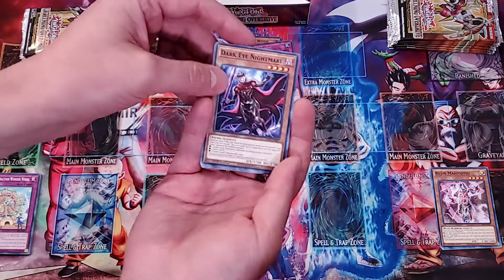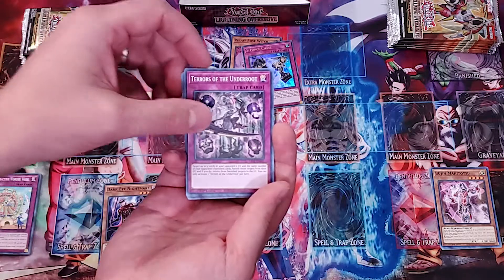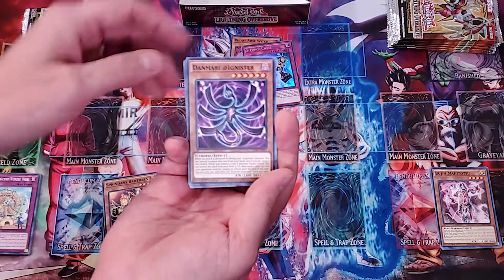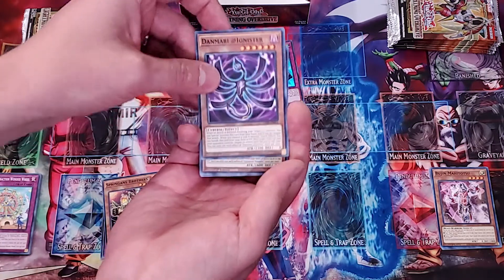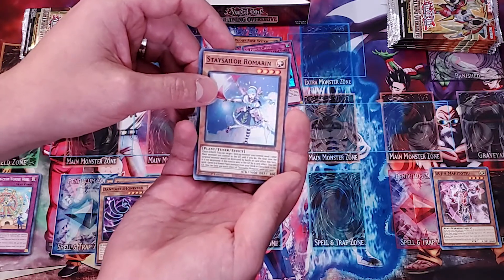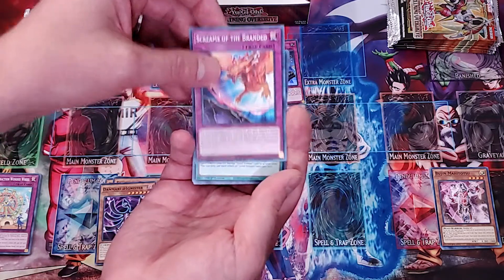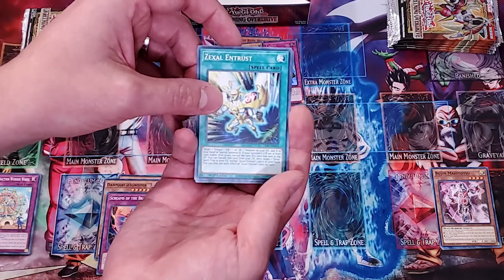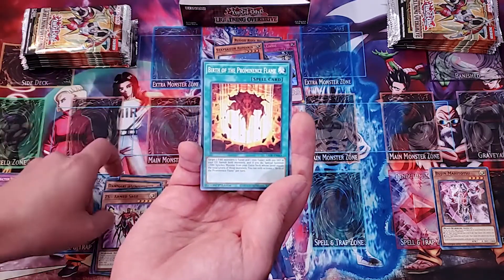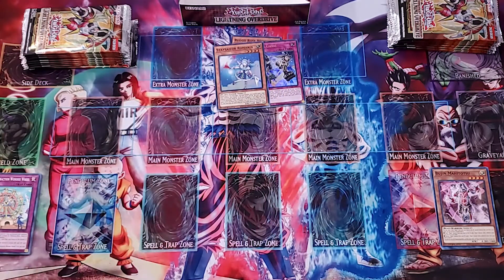So we're at two minutes in. Got another Dark Eye Nightmare. Terrors of the Underoot. Springan Brothers — pretty much the same one I was just talking about. Dan Mary Adagnister. Stay Sailor. Romarin — I'm going to have to look at what that does. Screams of the Branded. Zexal Entrust. Another ZS Arm Sage. Birth of the Prominence Flame.